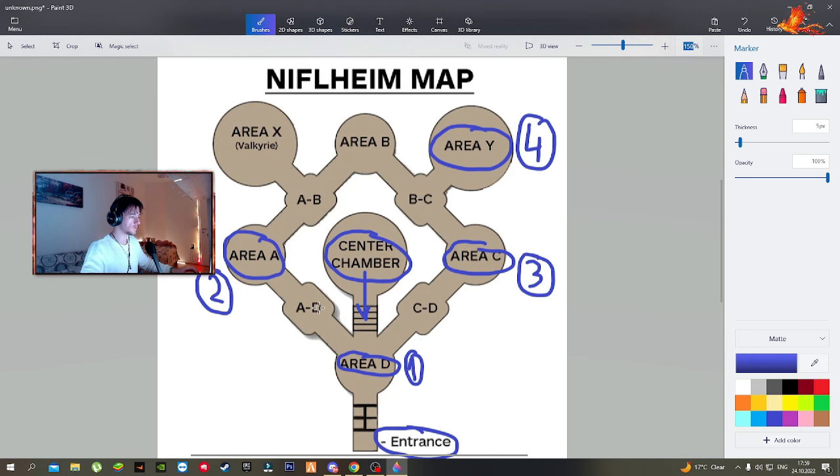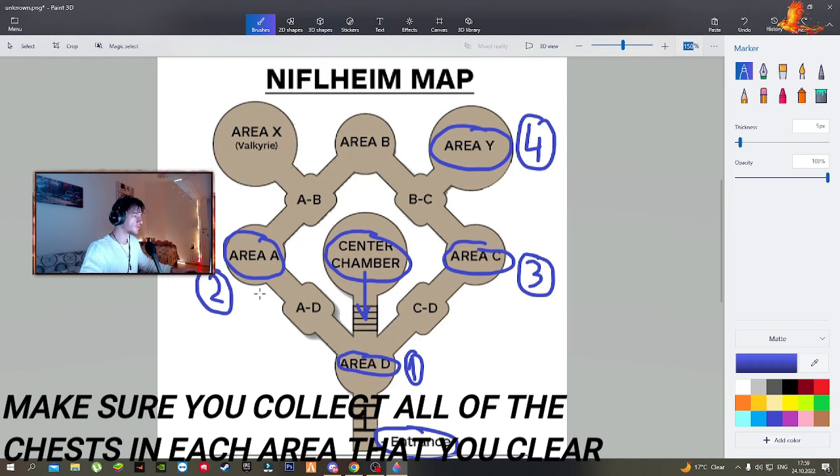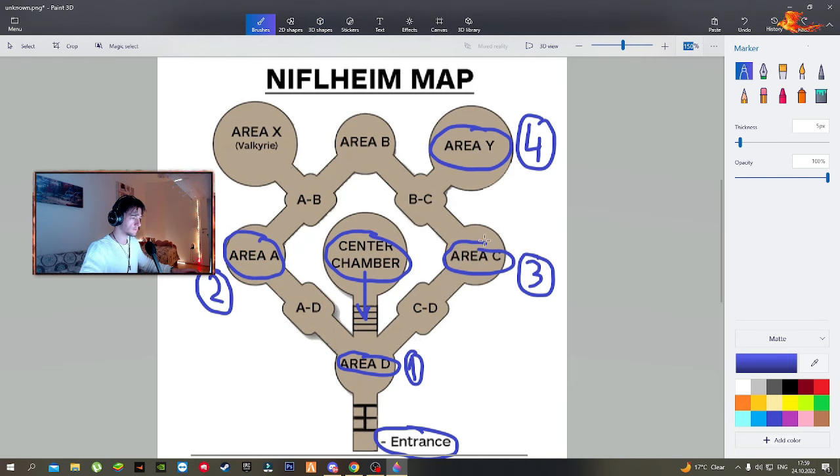You don't need Area B or the other smaller areas — those depend on how the maze is built and don't have major fights. So to summarize: clear the main part, take a left and clear the first area on the left, go right and clear the first area on the right, then continue to clear the second area on the right which is the boss fight. Then go back to either the center chamber or the entrance to save your Anchor of Fog and Mist Echoes.